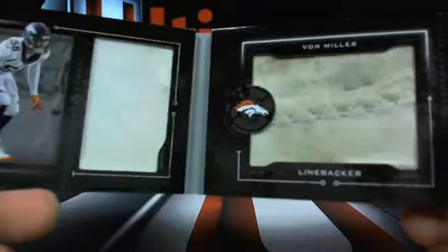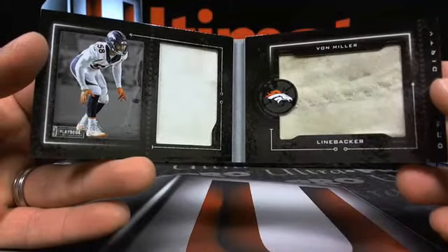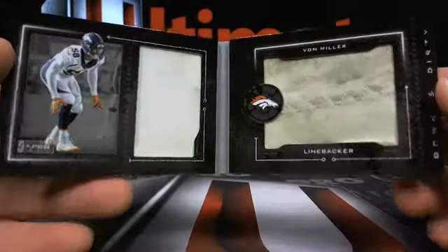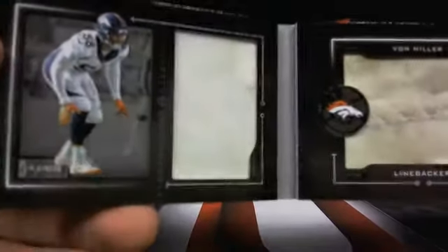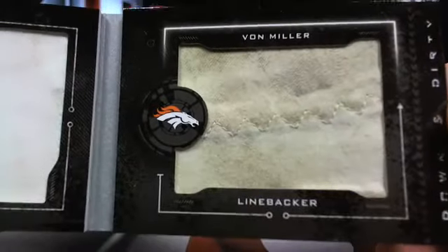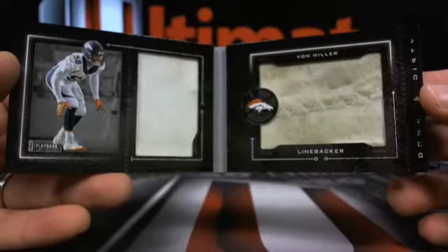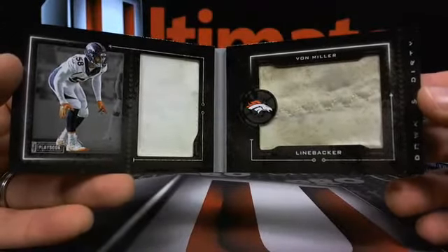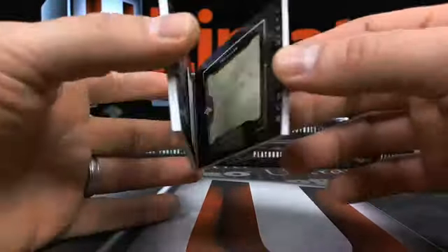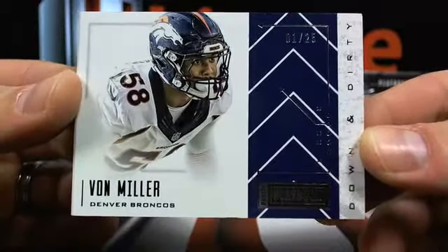Dirty old sock - listen, this is a no joke scenario. You need that Tide stick, rub the Tide stick on there. They got this out of the bottom of the barrel - I would highly suggest not doing the scratch and sniff on this. So 50, 1-4-3, down and dirty - no joke - 1 out of 25, Von Miller.